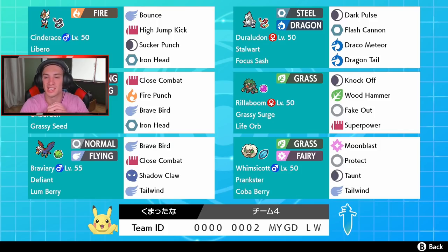We also have a special attacking Duraludon next to it with the normal move set of Dark Pulse, Flash Cannon, Draco Meteor, and Dragon Tail, holding the Focus Sash — you don't see that too much, so hopefully it comes up clutch. It has its normal ability Stalwart. Then we've got Rillaboom in the middle with a Life Orb and Grassy Surge — I've been loving the new hidden abilities, especially Rillaboom's. With Grassy Terrain up and the Life Orb, stab grass moves just do so much damage. It also has Knock Off, Wood Hammer, Fake Out, and Superpower.